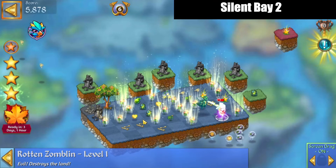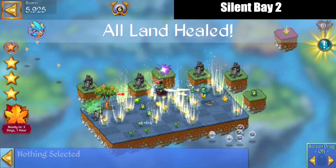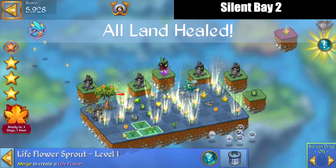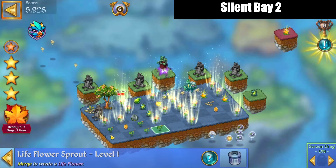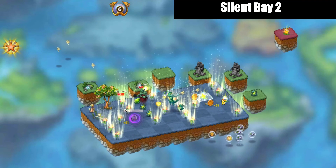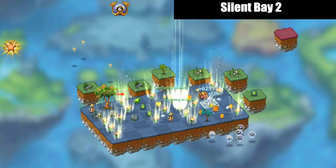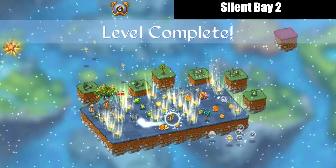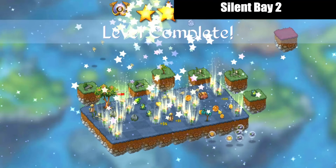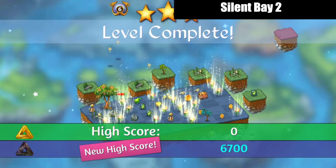We've got all three stars now. We'll make a five merge with those sprouts and there's the level completed. Tap each of those once and then merge them, tap them out and get those wishes for the shrine. I'll see you next time, bye for now.